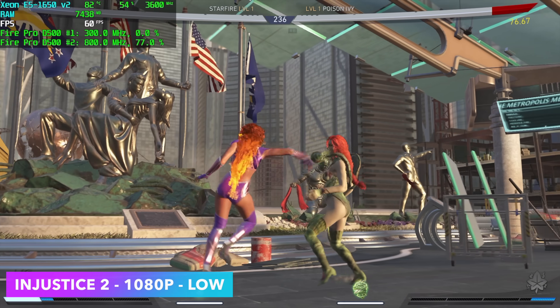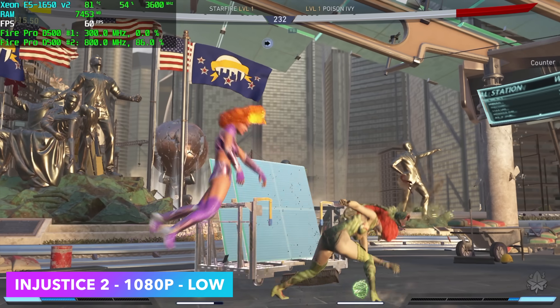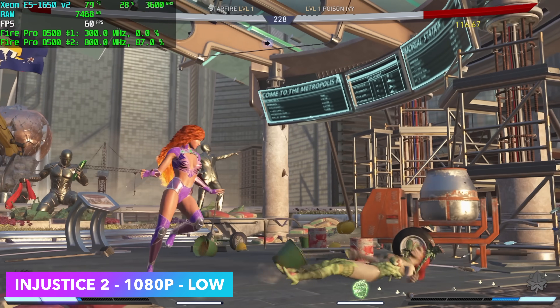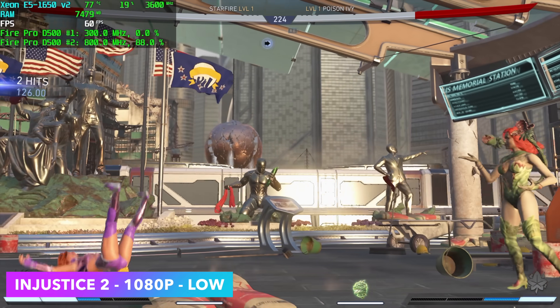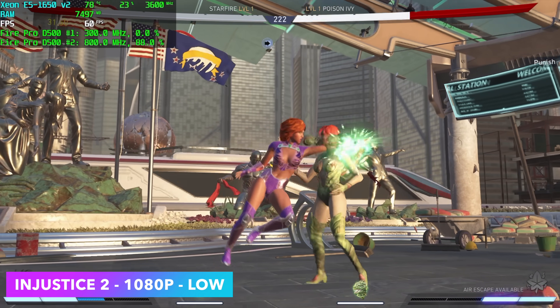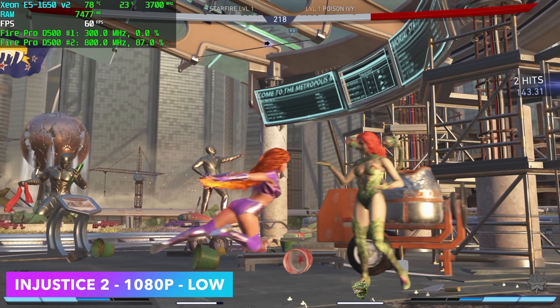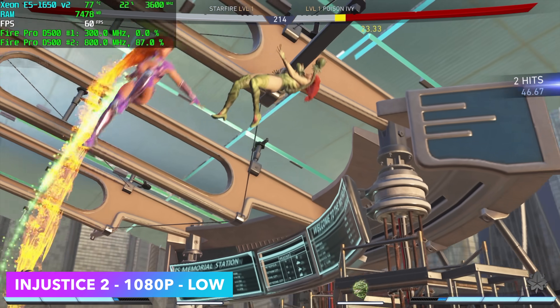First up, we've got Injustice 2 at 1080p low. To my surprise, we're getting 60 FPS out of it — I could probably take some of these settings up to medium. Kind of impressed here. I figured we'd be at 30 or maybe even under 30 with a game like this at 1080p, given the age of the CPU and GPUs, but as you can see, it does run it at full speed.